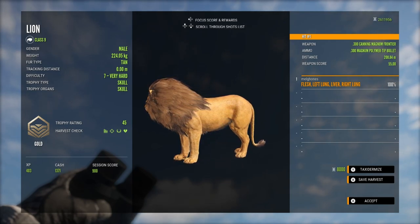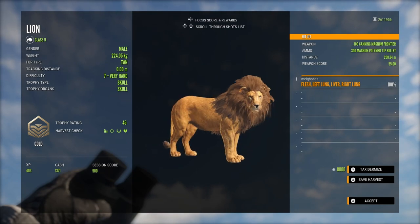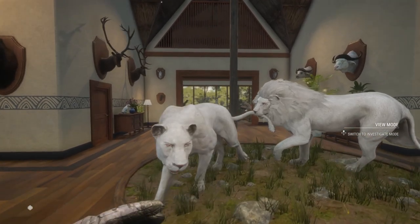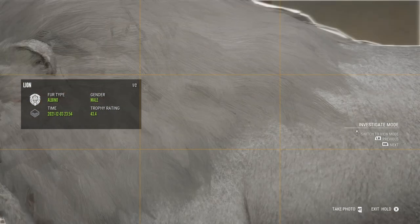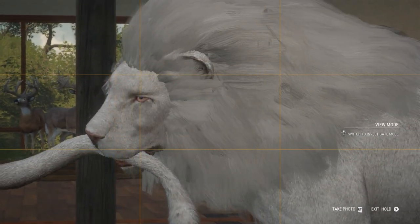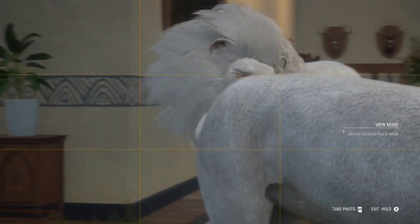This bug fix doesn't just extend to the harvest screens. I noticed that the lions in my trophy lodges actually look different as well, because in this early access build I do have my trophy lodges. I noticed straight away that my albino male lion looks a little bit different. The mane looks so much thicker. I do have to apologise — there's a little bit of lag when going into the camera in the lodge, but you can just see the mane looks so much thicker and better than it did before.